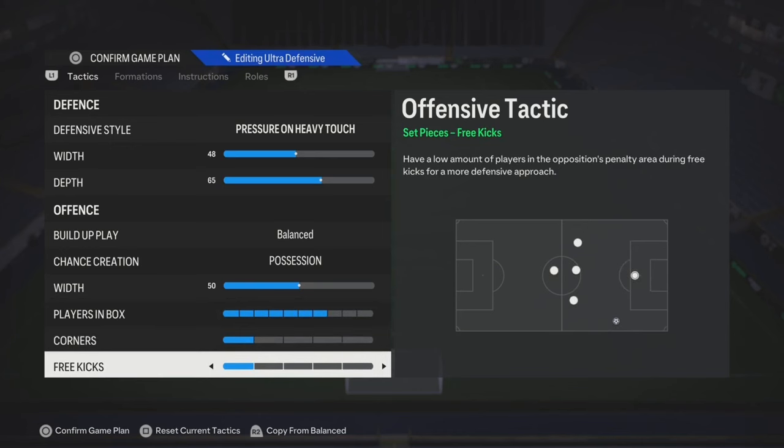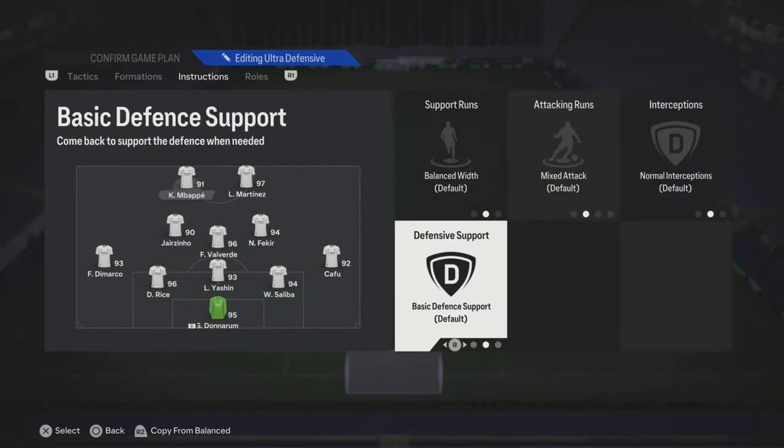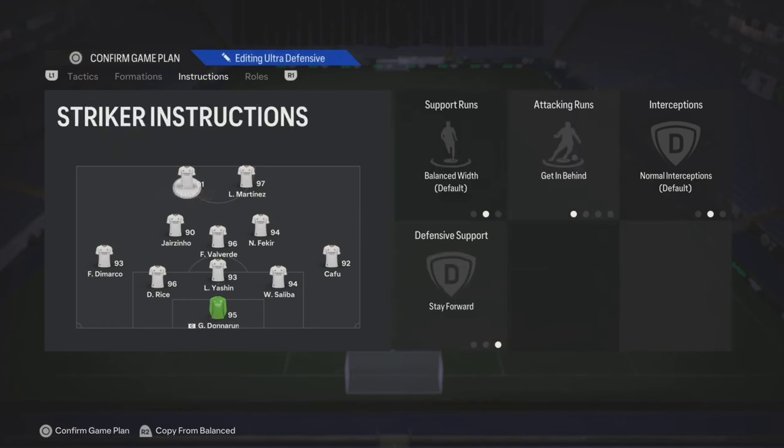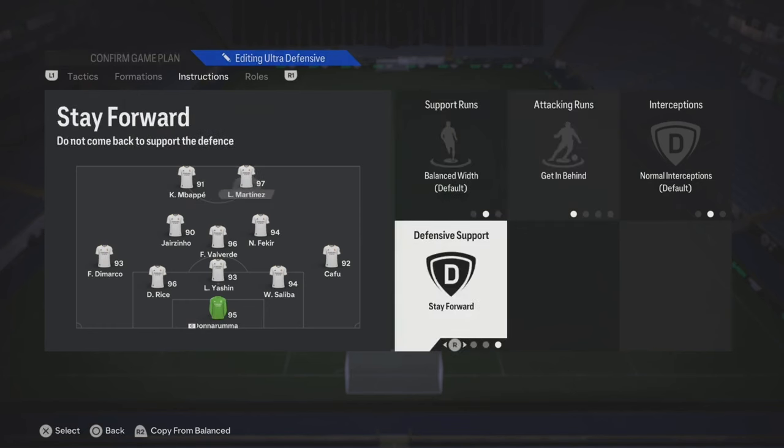Corners and free kicks — if you got your own little corners and free kick tactics, that's on you. For your left striker right here, you're gonna put stay forward and get in behind. Mbappe — I just want him up the field. Once I get the ball back, he's gonna make that movement.